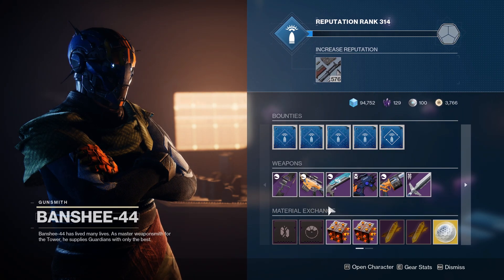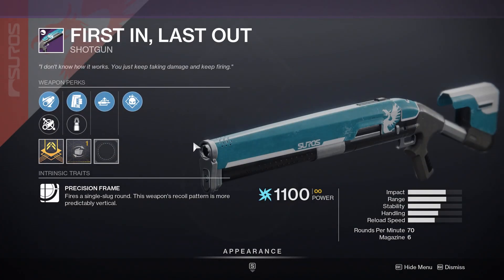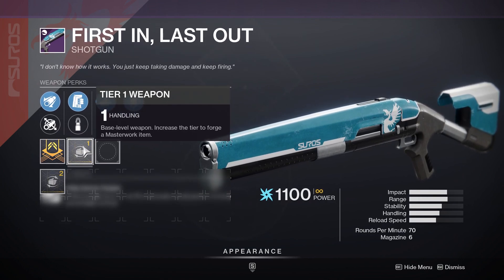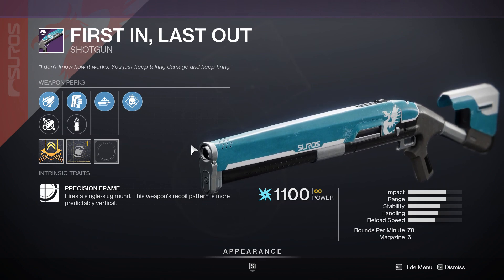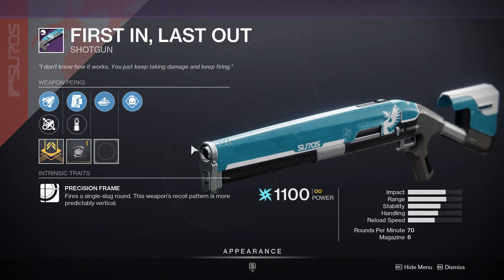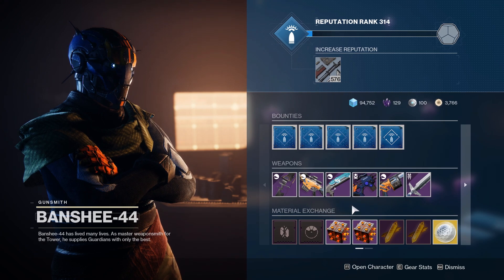Moving on, we have a weapon that's super close to being a fantastic god roll — the First In Last Out energy slug shotgun. The god roll is Assault Mag, Auto Loading, Vorpal with a handling masterwork, and this roll comes so close yet so far. This weapon shines inside raids like Deep Stone Crypt with the Taniks boss fight. If you're a newer player without a slug, this might be a big pickup — you'll be losing out on the 15% bonus damage since you have Demo instead of Vorpal, but it's definitely worth grabbing if you're not already rocking a god-rolled Felwinter's Lie.